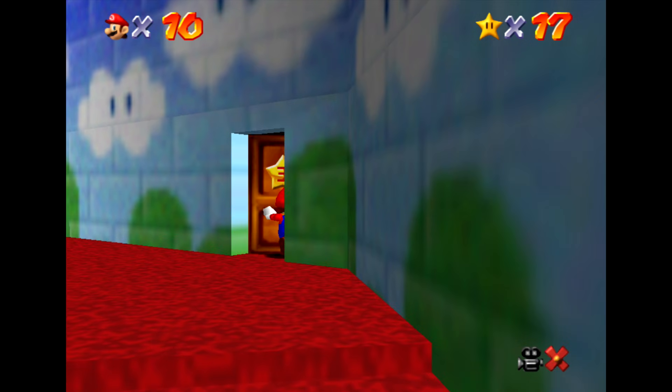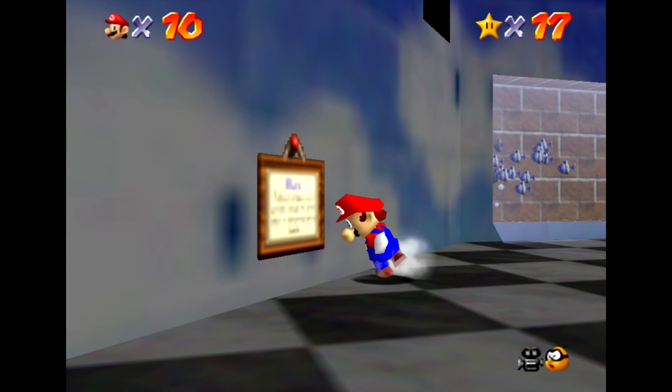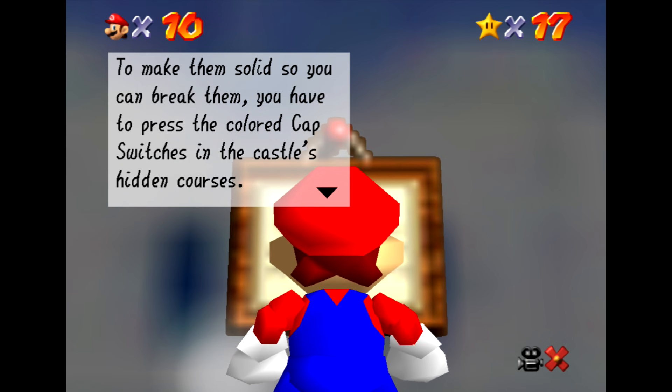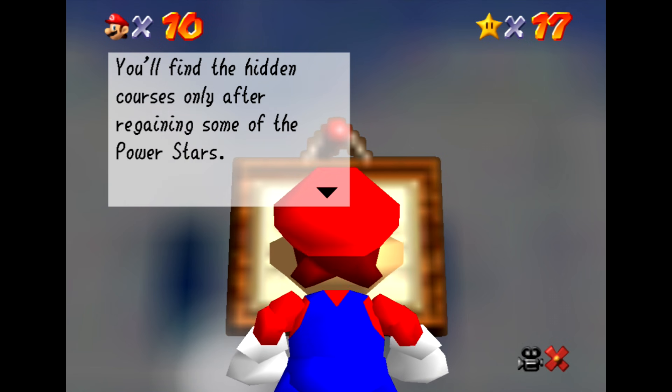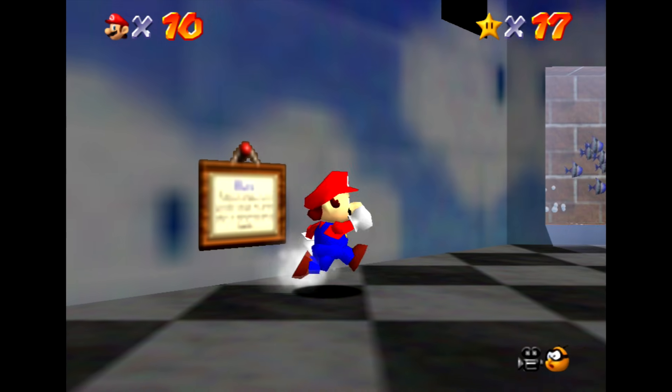Just as before, it reacts to the star power, opens up, and here we go. This area is pretty cool because it has this nice little aquarium and this little sign to read. Are you using the cap blocks? You really should. To make them solid so you can break them, you have to press the colored cap switches in the castle's hidden courses. You'll find the hidden courses only after regaining some of the power stars. The cap blocks are a big help — red for the wing cap, green for the metal cap, and blue for the vanish cap. Gotcha.